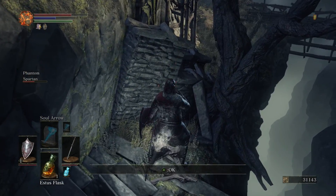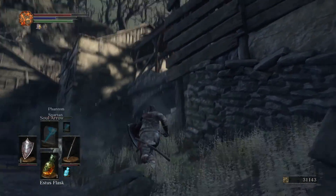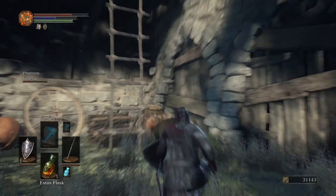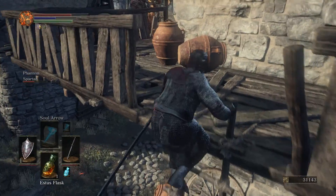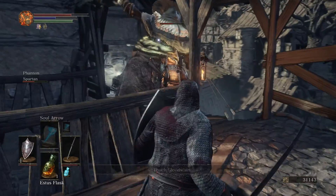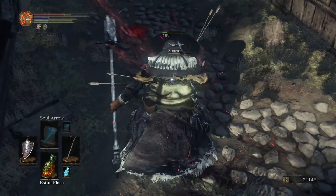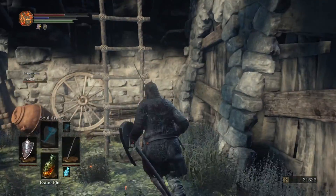Avoid the blood magic or curse magic — personal preference what you call it. There's a little side path here that gives you another titanite shard. Again avoid that blood magic — she's literally right above us. What you want to do is either shoot her with a bow or magic, or come around here, climb up, and if she isn't looking at you, you can actually backstab her. If she is looking at you it could be a problem, but you can knock her off — goodbye.